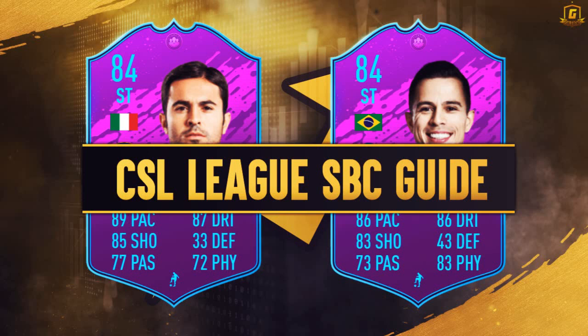Hi y'all, welcome to the Chinese Super League SBC guide for Eder and Jonathan — two 84-rated cards. Eder's got 89 pace, 85 shooting, 77 passing, 87 dribbling, 33 defending, and 72 physical. Jonathan has 86 pace, 83 shooting, 73 passing, 86 dribbling, 43 defending, and 83 physical.